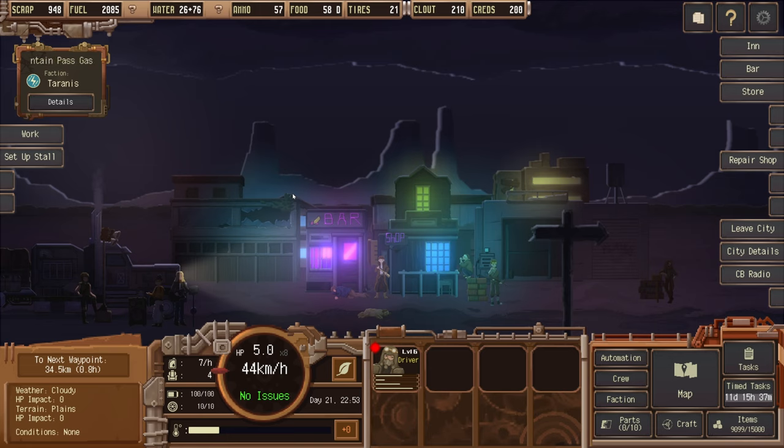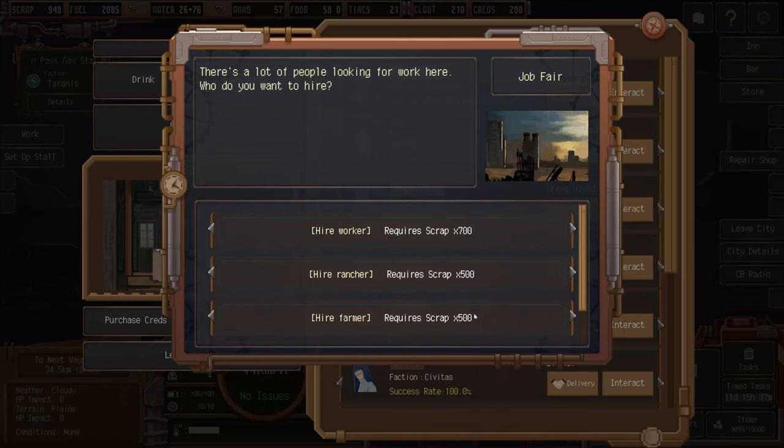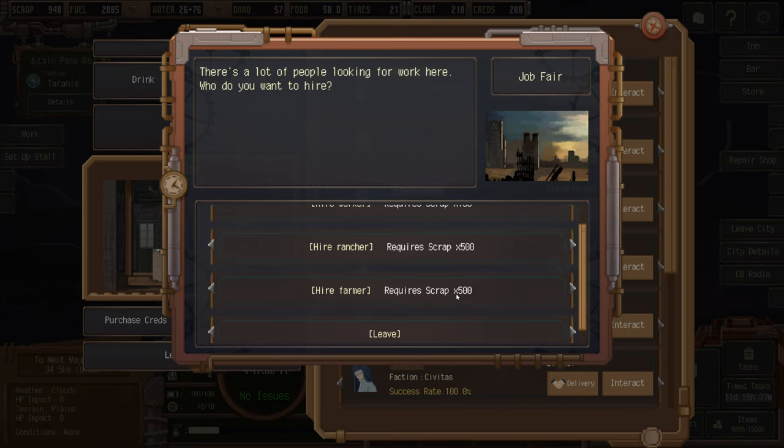In a later update, it's no longer game over if you run out of fuel — you can now hire someone to tow you to a city for the price of scrap, like a breakdown recovery service. Hopefully we won't need that, but good to know. Going to the bar — we're looking for a farmer. There's one for 755 scrap and we have 500, so we're going to hire them.